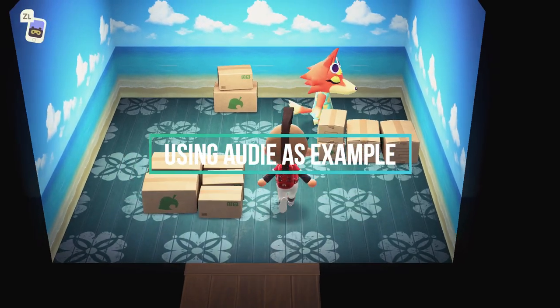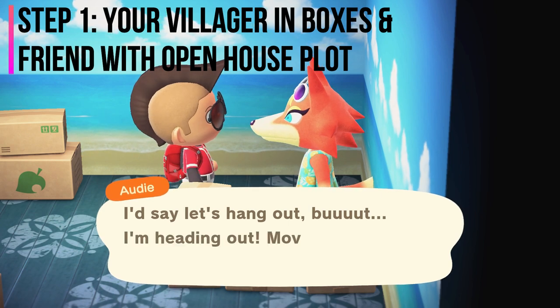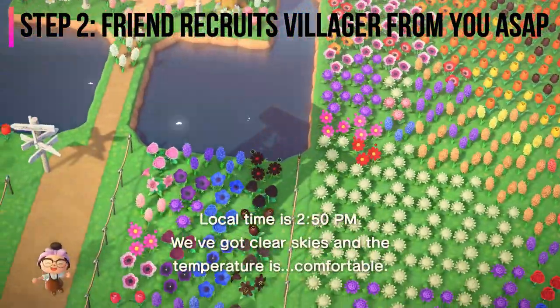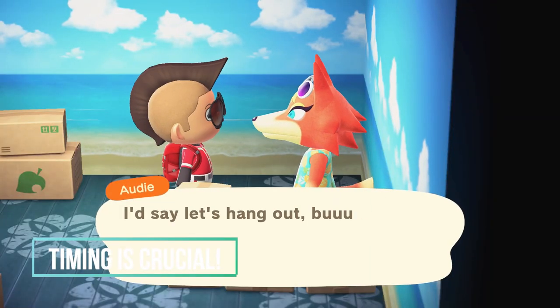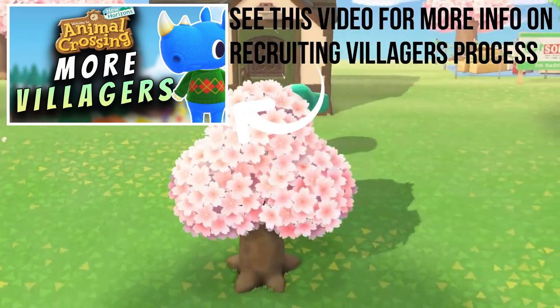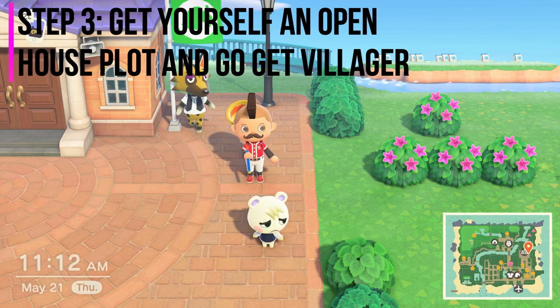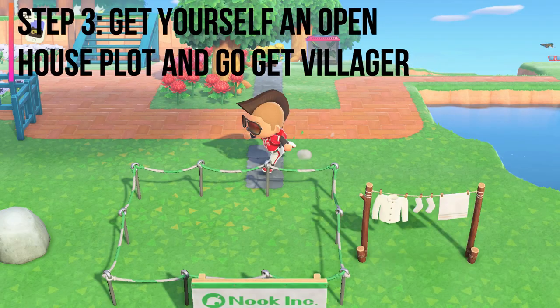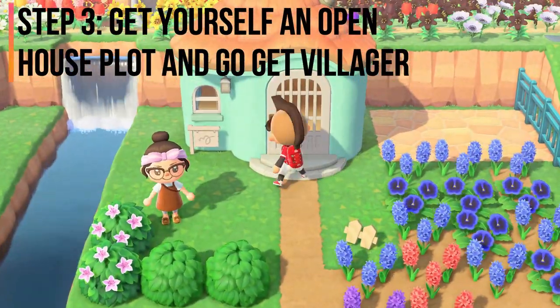Step one: say that you're going first — you'll get your villager in boxes and the other person will get an open house plot. Step two: they'll come over to your island and recruit the villager that's leaving that same day. Timing here is crucial because the villager will be gone from your island the next day, and the game will likely give the other person a random villager in their open house plot if they wait a day. Step three: after you have formally kicked out your villager, you'll get an open house plot, travel to your friend's island, and recruit the villager. So as you can see, it's not really a villager-for-villager swap — more so a coordinated effort between the two sides.